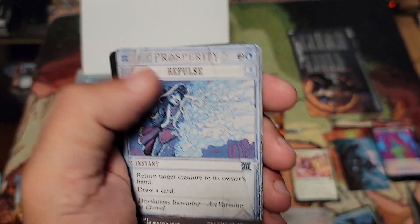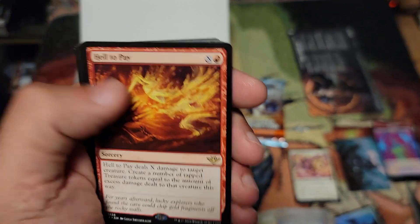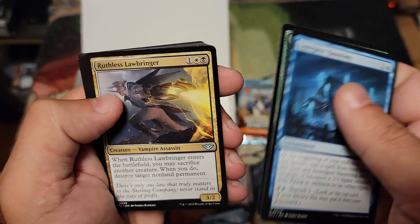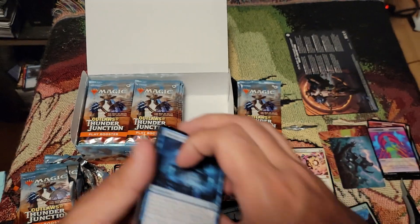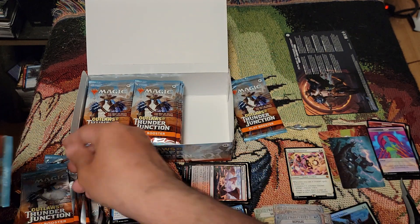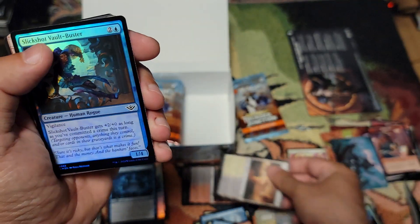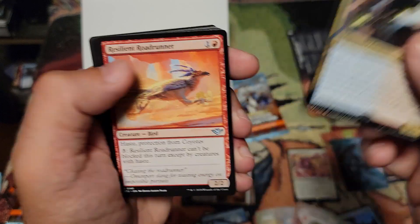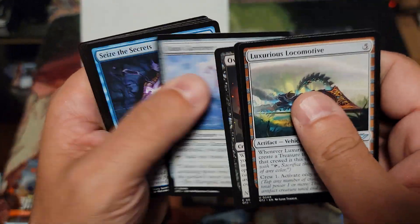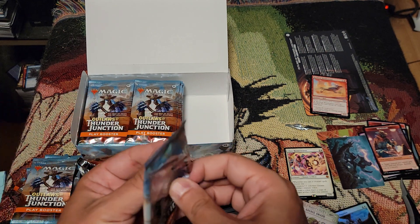Repulse — that's nice. Hell to Pay: deals X damage to target creature, create a number of tapped Treasures. Wow, that could get pretty crazy. Geyser Drake. We have not seen our Coyote or Roadrunner yet. Another Mercenary token. Flats, Savage Smash. We've got a Roadrunner! We have a Roadrunner — we now just need the Coyote. We have half the puzzle — didn't come in the same pack. Little sad face, but we have half the puzzle.